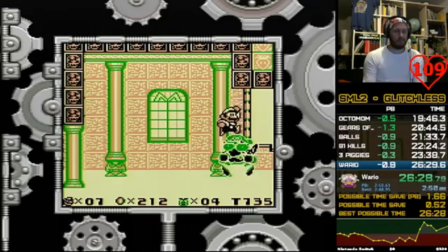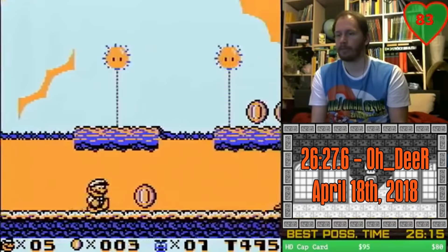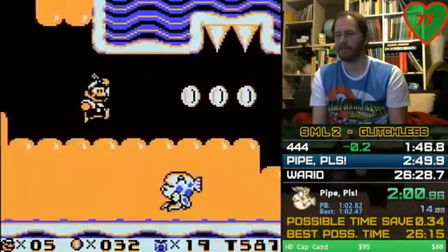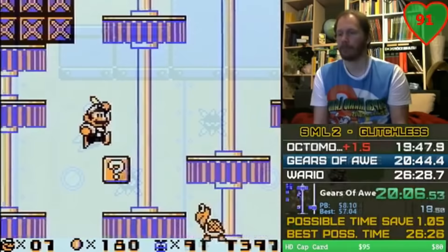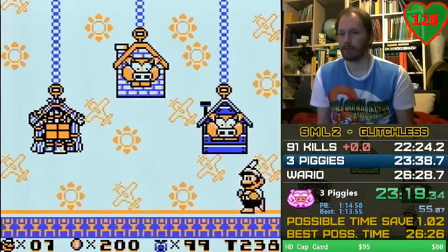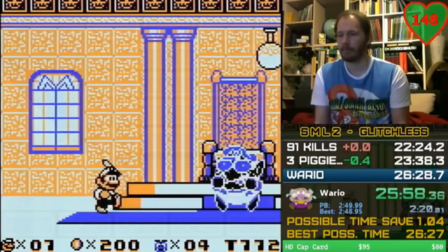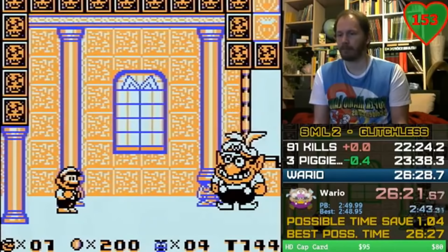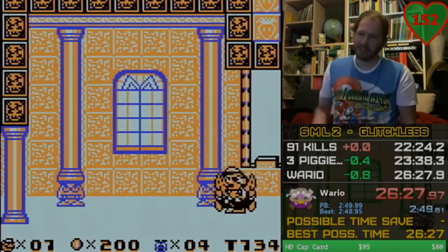On April 18th of 2018, Deer returned and beat the record by just over a second with a 26:27. In the comments, Deer explained the record felt like the opposite of his previous run — a mediocre early game but a stronger finish. All the way into Turtle Zone, he was roughly 2 seconds behind record. Having a way better Mario Zone and Pig Fight, he finally pulled ahead. He had an awesome beginning to Wario's Castle, did not miss the star, and got a 7-70 phase 2 cycle, beating his previous best by over a second. Deer was clearly the top runner in the game at this point.